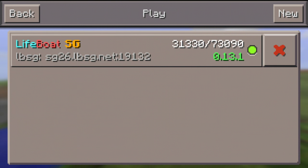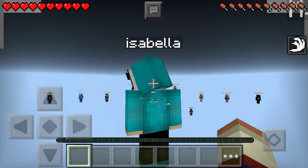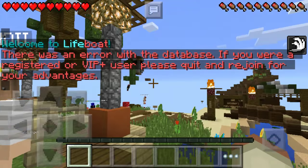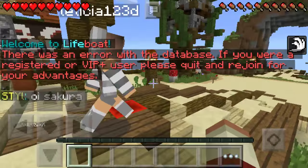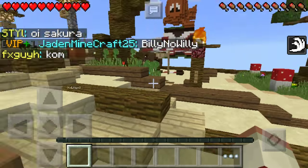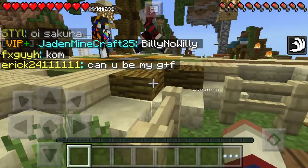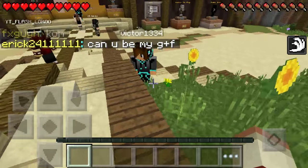Name it 'lbsg,' hit 'Add Server' — there it is. Go there and there it is. And by the way, if you're watching this, this is not my default skin — I'm gonna have a different skin — but anyway, this is how you join a server.